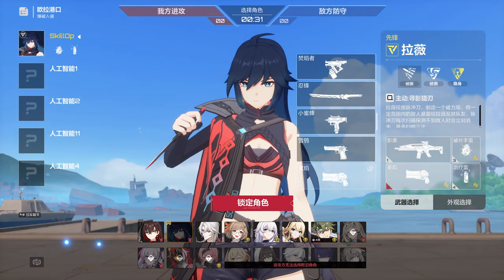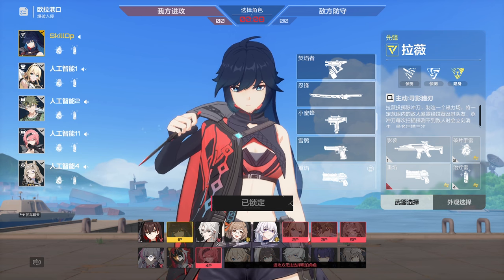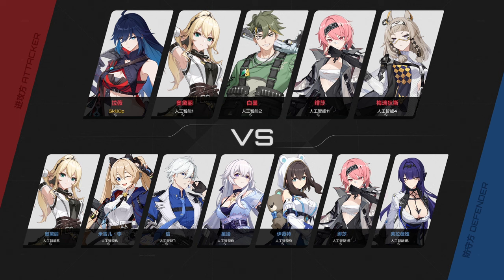Her active ability is top tier for team plays and will likely make her a top pick for many players. Her passive is also quite effective, enhancing her neutral game even when her active skill is on cooldown. However, her ultimate, while it can come in clutch in some situations, will likely become fairly niche once people figure out how to play around it and just bait her out.